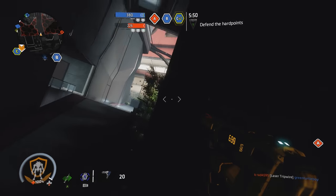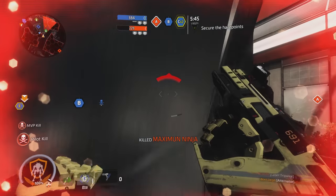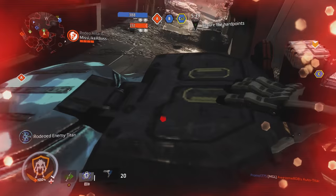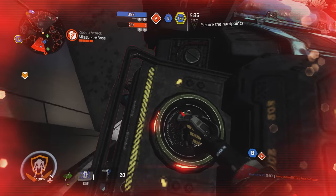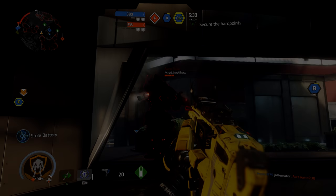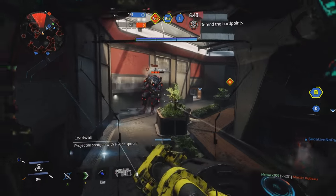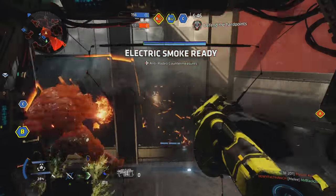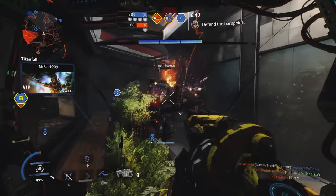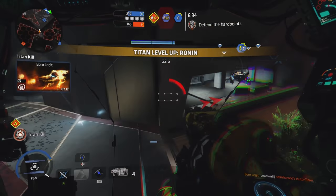Once you realize an enemy pilot has boarded, make sure that there's a clear amount of land behind your Titan. What you're taking into consideration is that the default rodeo animation of ripping a battery out of a Titan does not give players the option to choose what direction they jump off — every single time it's going to be directly backwards. With that in mind, as soon as that pilot does jump off, all you have to do is dash, or if you're using the Ronin Titan like myself, phase shift directly backwards. Nine times out of ten, they're going to land right in your lap for an easy melee kill, or you're just simply going to squish them like the pesky bugs that they are.